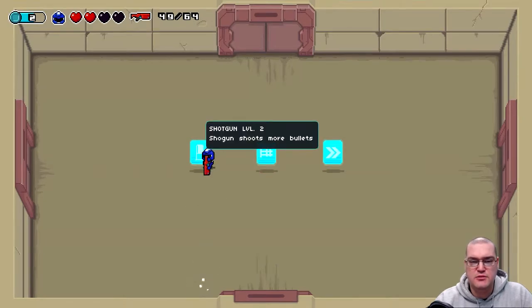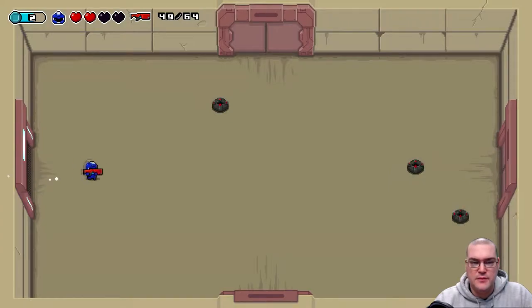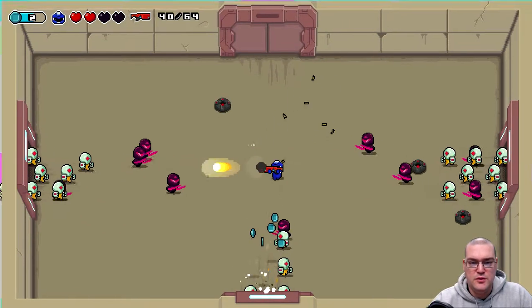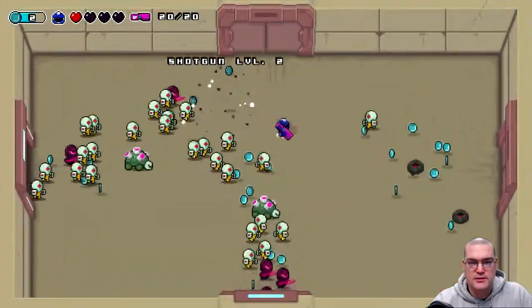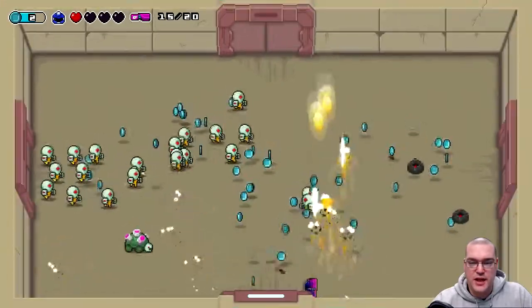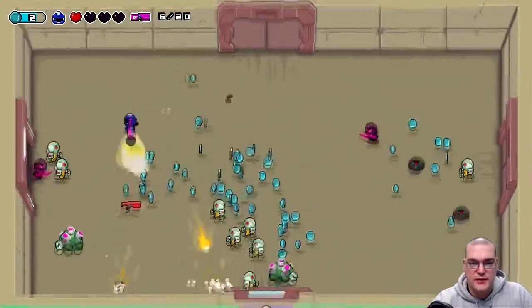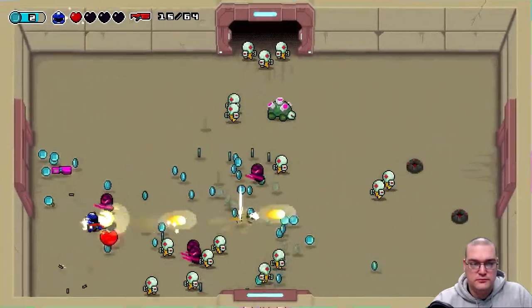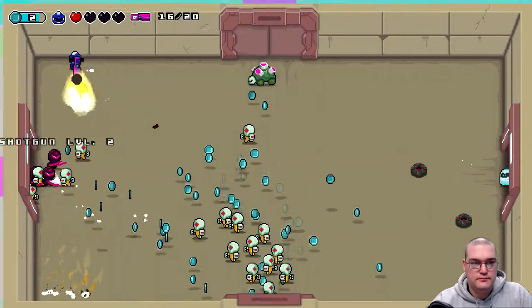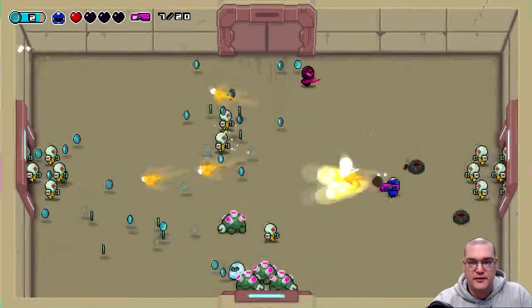I'm going to actually upgrade the shotgun, because the machine gun is already fairly powerful. Alright, this is good — so we're starting with the machine gun. Let's see if we can pull some parts and take out some ninjas. I knew if I went for that shotgun it was going to get me, but I just have to go for it. Probably not a good idea to stand in front of the doors.